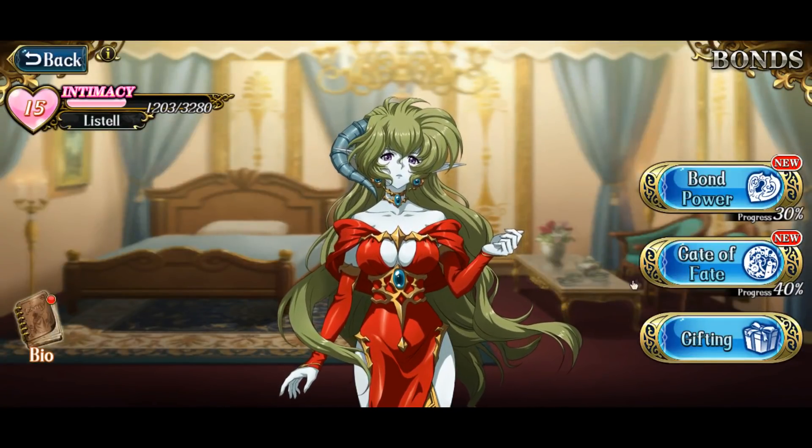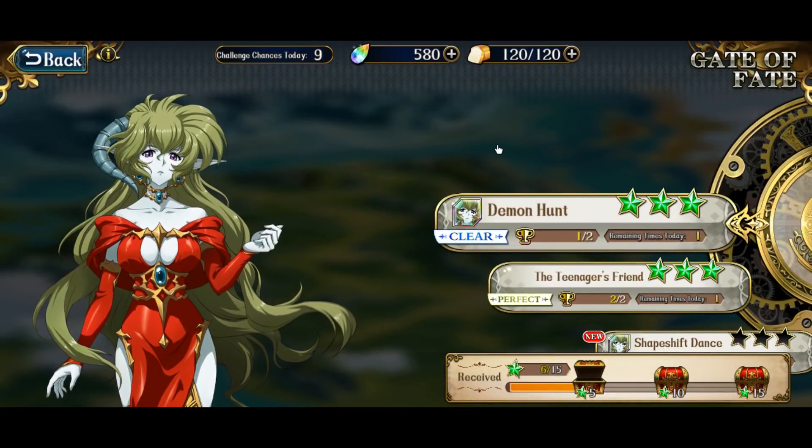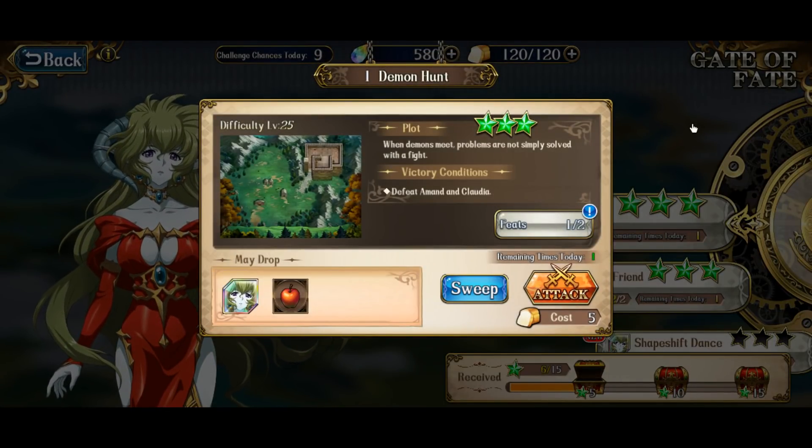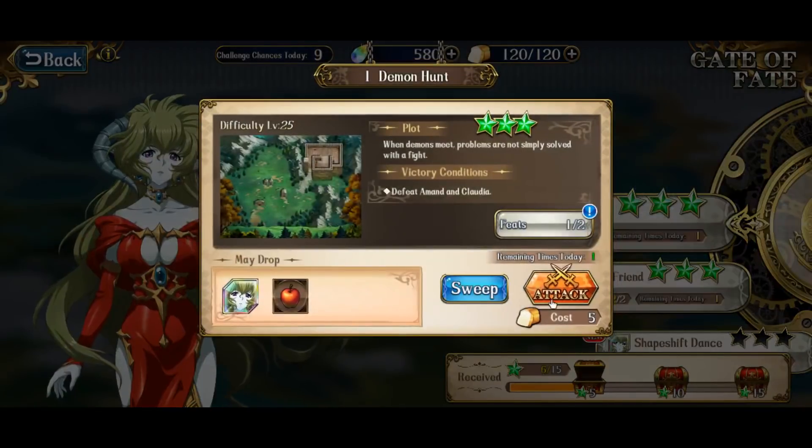Alright guys, let's go ahead and hop into the Gate of Fate here. I am going to be doing Freya — I think I might do Freya tomorrow. I believe if I have enough resources, the Anna character guide slash showcase should be up tonight; if not then it's going to be up tomorrow night, because you guys know I like to bring those character guides fully built up. I don't want to bring a half-assed character guide — that's not my style. So let's get into Demon Hunts. I only did two or three of these missions and I'm just going to save the rest for this video. Demon Hunts, let's go ahead and attack.